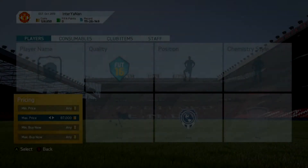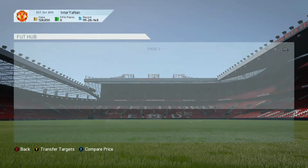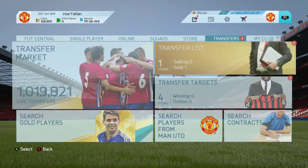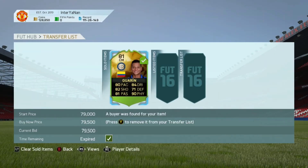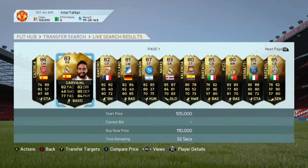Hey, what is going on guys, Revolver Demon here bringing you a FIFA tutorial trading tip. This is probably one of the best trading methods I've ever done in my entire life. Basically you set your coin limit to search special cards — I just sold one for about 70k. Getting cards on bid is the key.